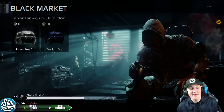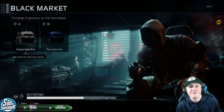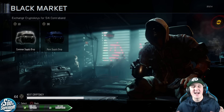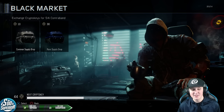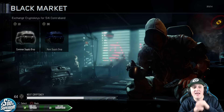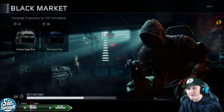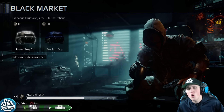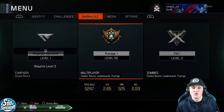I have 44 crypto keys — I can't open supply drops yet, almost 45. How many do you guys want me to save up before I do a massive supply drop opening? Comment below and let me know. I'm thinking I'll get to 130 crypto keys so I can open 10 common supply drops and one rare supply drop, and we can compare and contrast to see if the rare supply drop is worth it or if we should keep buying common.